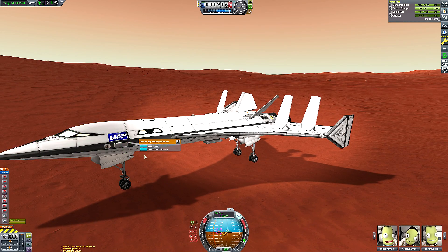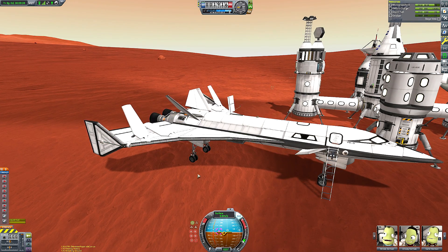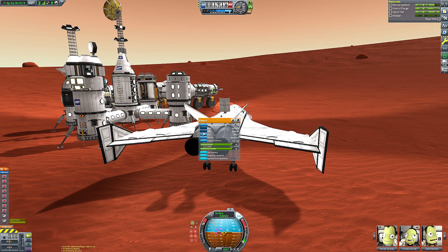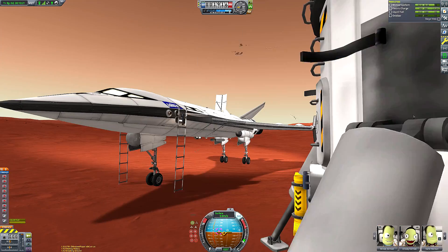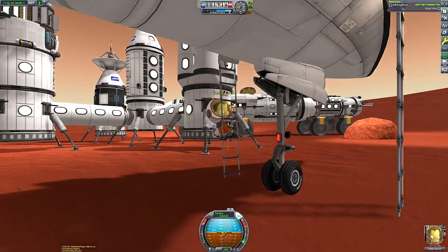But slowing down too much leads to a second problem: once we start slowing down too much, the nose will start dipping far too quickly, because Duna has a very, very thin atmosphere. Those front canards, whilst perfectly adequate for providing lift at low speeds on Kerbin or anywhere else with an atmosphere, just don't provide enough lift on Duna. Hence why we've got those monopropellant engines at the front of the craft - they provide the pitching up control that the aerodynamic control surfaces can't provide.